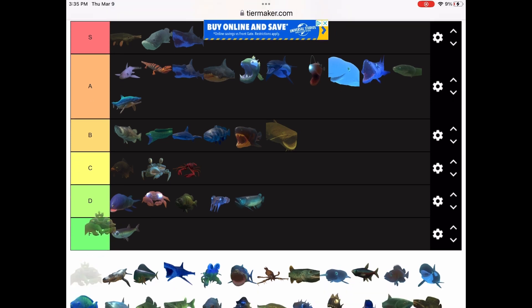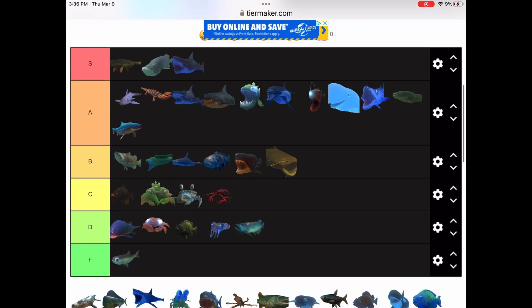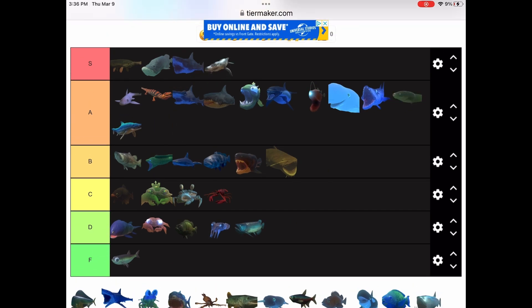Now we have the king crab. This one might surprise you guys, but I play as this off camera, and it just has a really weak bite for some reason — it does the same amount of damage as a regular crab. And now we have the Kronosaur — it's huge, it's pretty big, I'm gonna put it in S tier. It's pretty big and it does a lot of damage.